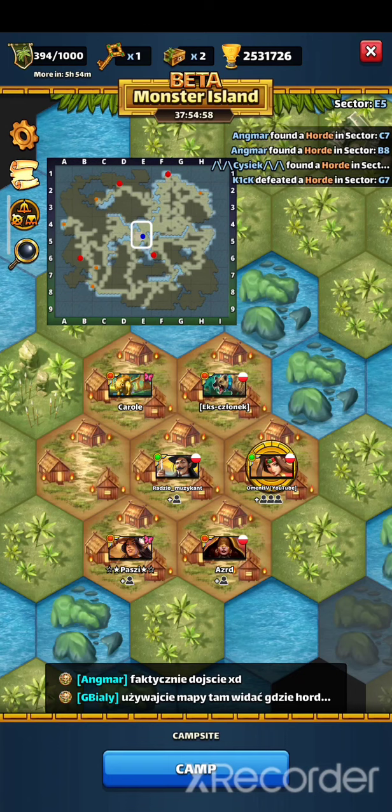Each alliance starts on a different island with a camp in the center. The camp is a really important place, because if you run out of artifacts, you can refill them only in camp. Also, only here can you change your team.